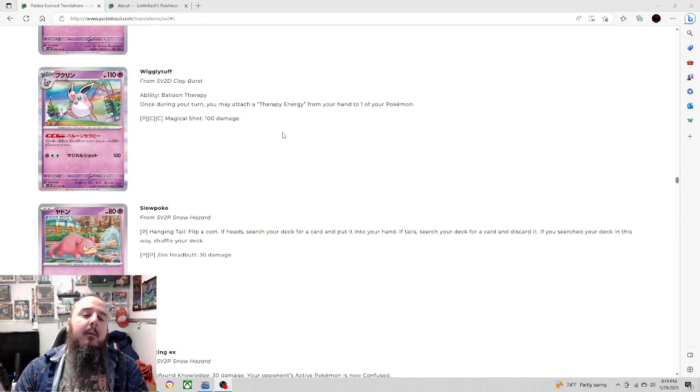Wigglytuff has the ability Balloon Therapy: once during your turn you may attach a Therapy Energy from your hand to one of your Pokémon. That is fantastic — some special energy acceleration. There are quite a few decks currently that would really want to accelerate special energy onto the field. Wigglytuff could make sense as a 1-1 line in a deck, or you could make a Zoroark box deck and Zoroarc into a Wigglytuff for that energy acceleration. Therapy Energy counts as one colorless but helps against status conditions, which is pretty nice. Wigglytuff also has an attack for three energy doing 100 damage.